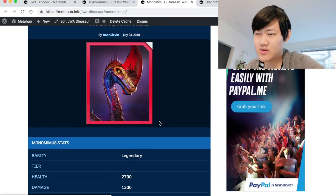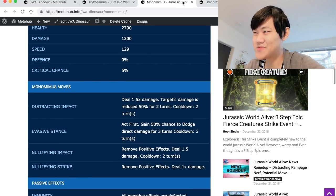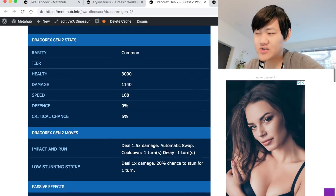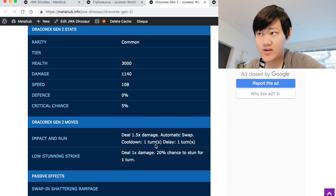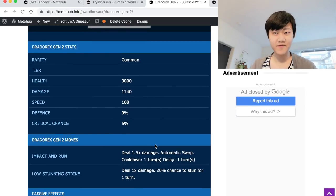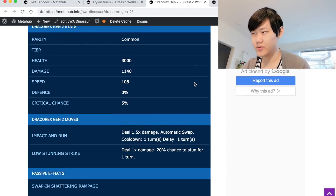Mono-Mimus: just hopefully turn 1 you throw out the distract and dodge, and hopefully you dodge enough times to take it out. This is a very iffy counter — Tricosaurus can one-shot you if you don't play it right. Moving on, Draco Rex Gen 2 is actually really good against Tricosaurus. If you do have some other dino taking out a lot of HP out of Tricosaurus — like Yuta Ranax or Dallar of Kyrus — and they run into Draco Rex Gen 2, that is a really devastating combo and could totally take out Tricosaurus.